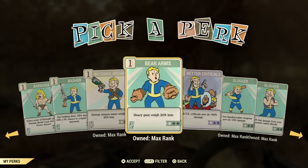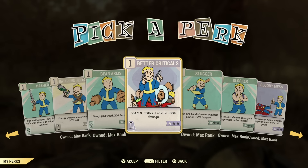Bear Arms is another perk card I use on my heavy gunner builds. If you want to carry lots of heavy guns, it's a great perk card. Better Criticals — again, for critical builds — I would say this is a must-have if you're going to do a critical-type stealth build.